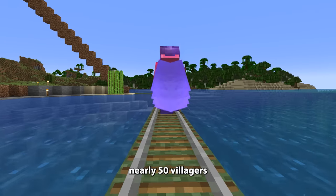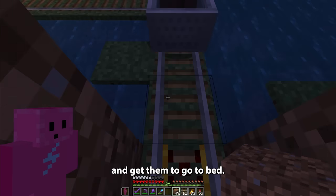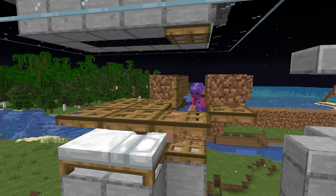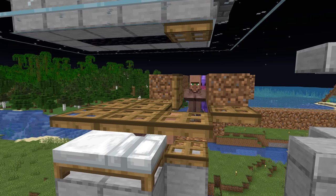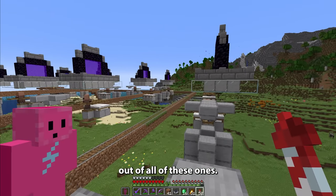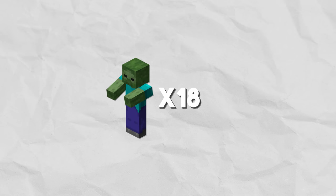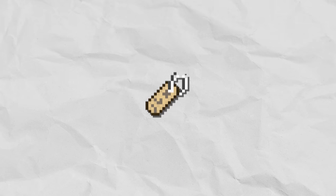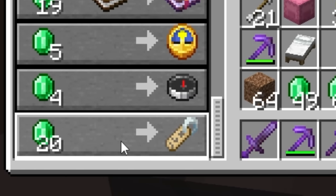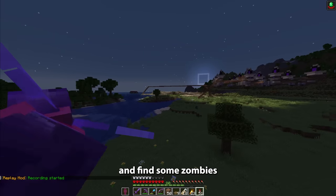Those are the last three villagers out of all of these ones. This was the most difficult thing I've done in my life. But now, I will need to collect 18 zombies. And for each of these zombies, I will need name tags. And which one of you is selling name tags? You — 20 emeralds. That's actually decent. We've got the name tags. Now, I have to go into the darkness and find some zombies.